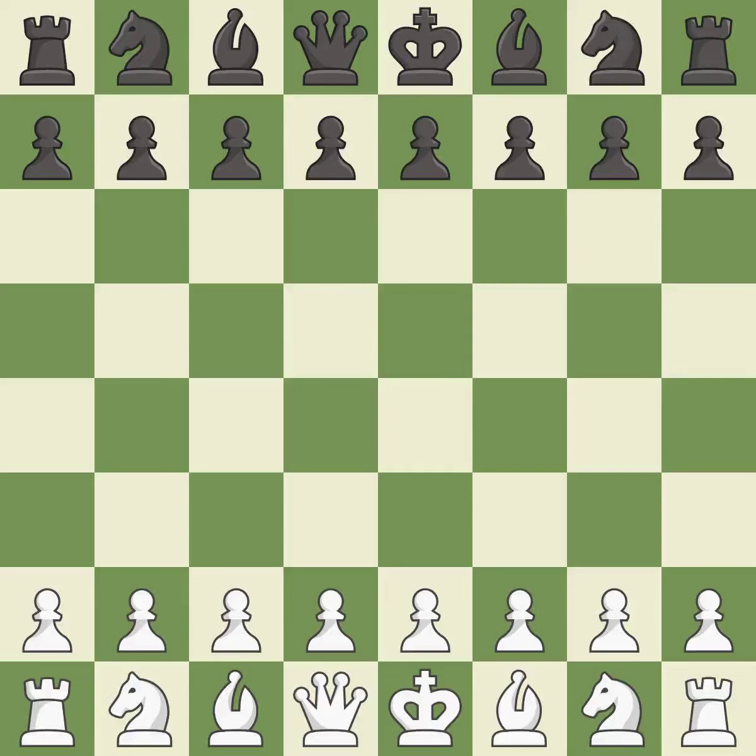King's Indian Defense, normal variation, 4.e4. That was a serious game — white really outplayed black in that one. The opening was balanced, that was an incredible middle game by both players, and white outmaneuvered black in the endgame.